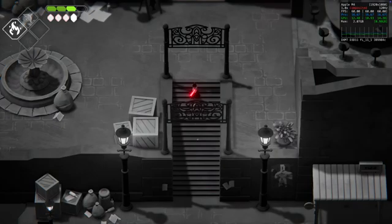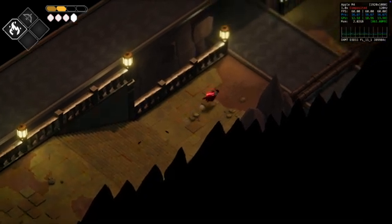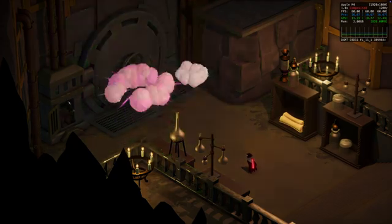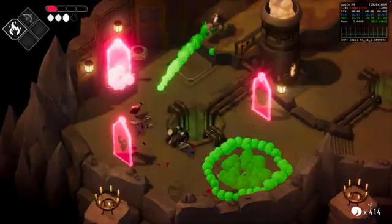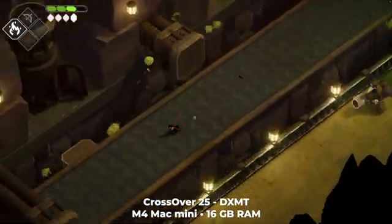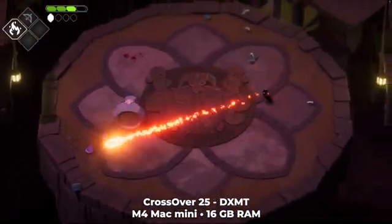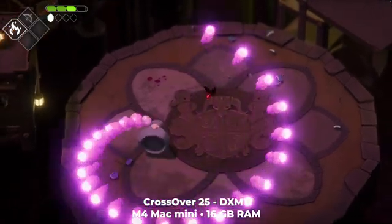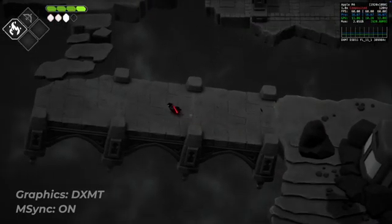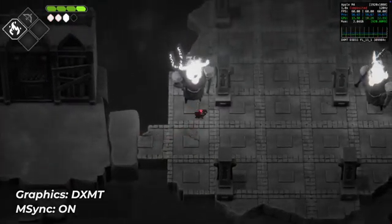If you love death and you love doors, do I have a game for you. I'm currently on my first playthrough of Death's Door and I'm really enjoying it. While it technically already worked with Crossover 24 using D3D Metal, with Crossover 25, Death's Door is now playable with DXMT. Previously the game suffered from consistent micro-stutters, but with DXMT and a 60fps framerate cap, those micro-stutters are gone and the game runs smooth as butter. For your bottle's advanced settings, make sure to use DXMT and M-Sync for best performance.